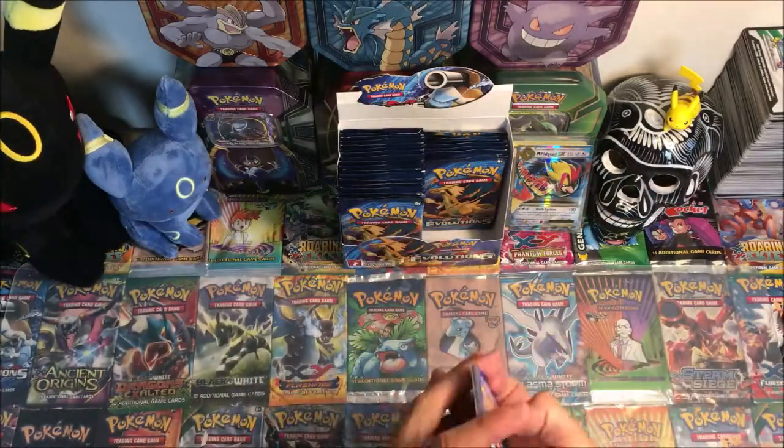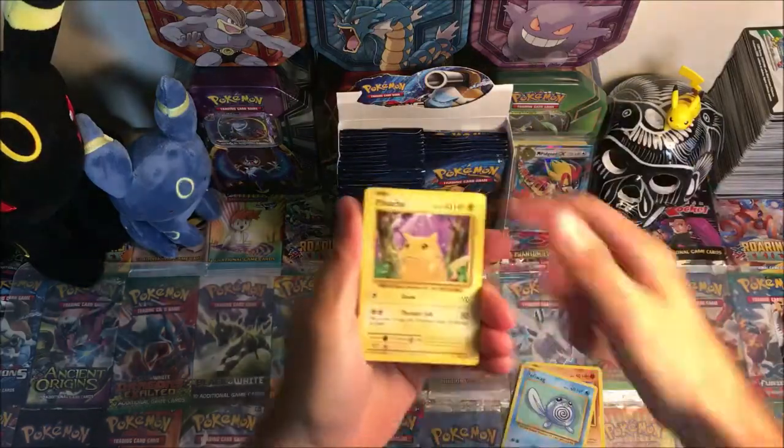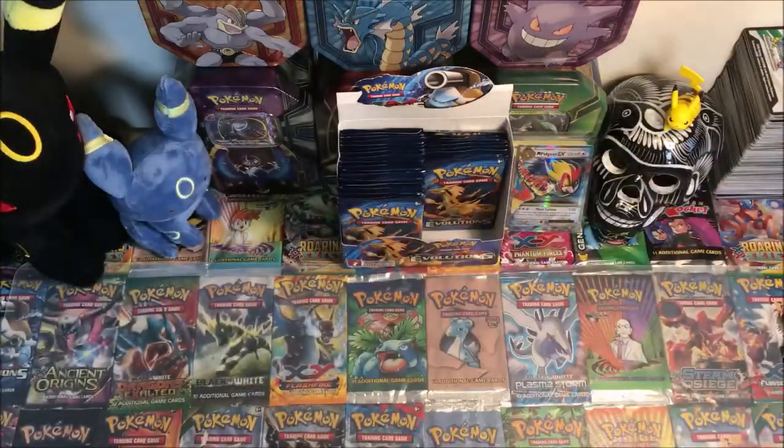Another code. We have Voltorb, Diglett, Poliwag, Pikachu, Ponyta, Venusaur Spirit Link, Potion, Metapod, reverse Ponyta, and a Starmie regular rare.